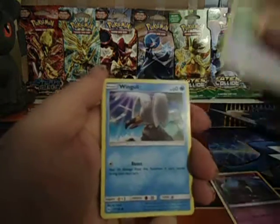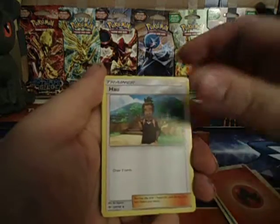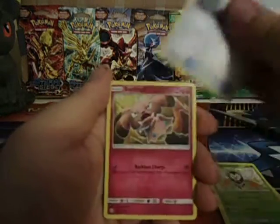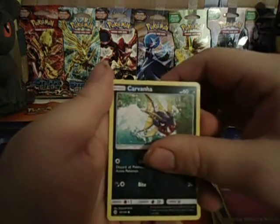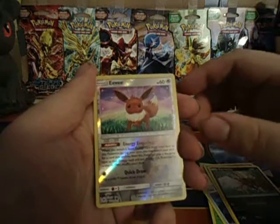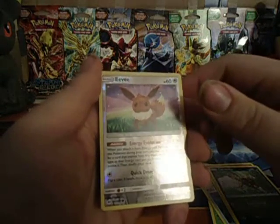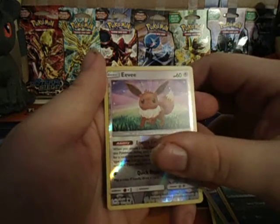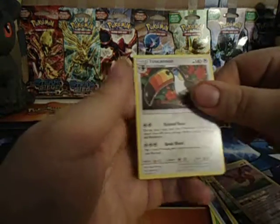We got Lillipup, Wingull, Fire Energy, Howl, Dart Tricks, Pokeball, Snubbull, Carvana. I was hoping to pull this in Reverse - it's the Reverse Eevee, nice! And the rare in the pack is a Toucanon. Not bad.